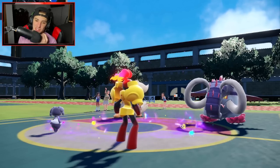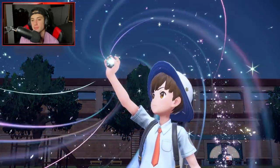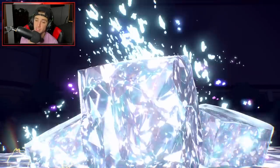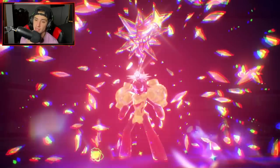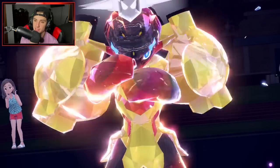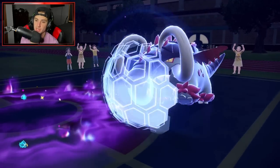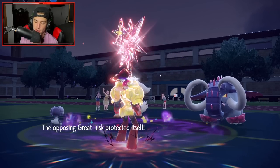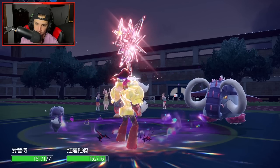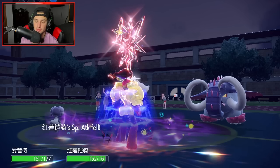Fluttermane and Iron Hands would have been a great lead for this too. We end up Terastallizing Armarouge — I don't think they're Terastallizing, which is good. If I can pop an Expanding Force that's big damage, especially onto Great Tusk. We go into Dark Tera to soak up some shots. Great Tusk protects — that's fine, we're doubling down into Arcanine. Arcanine goes for the Snarl, dropping my Special Attack, doing me a little dirty.